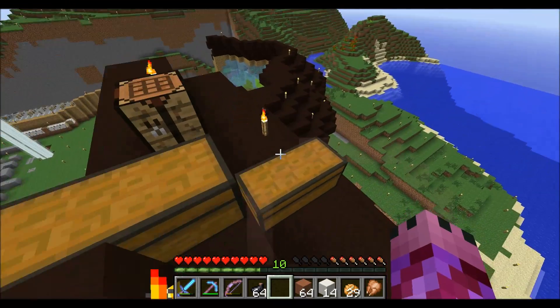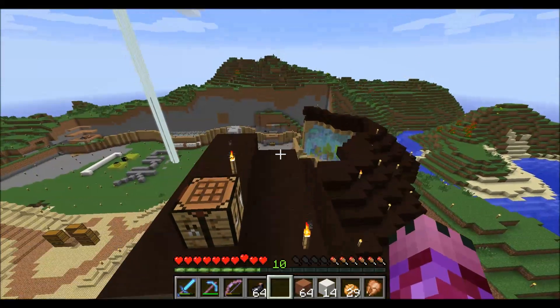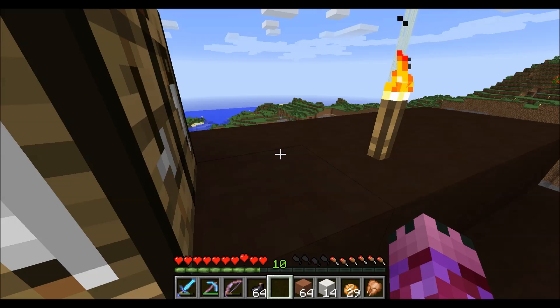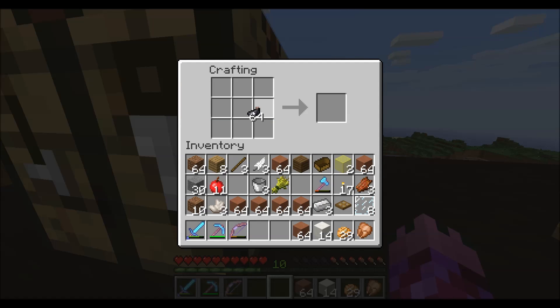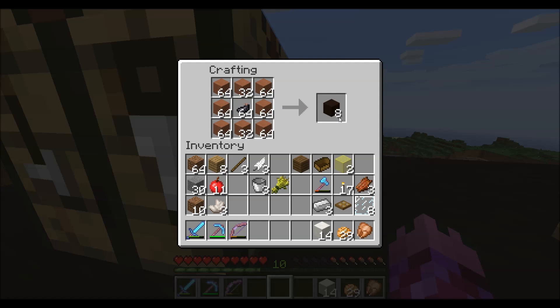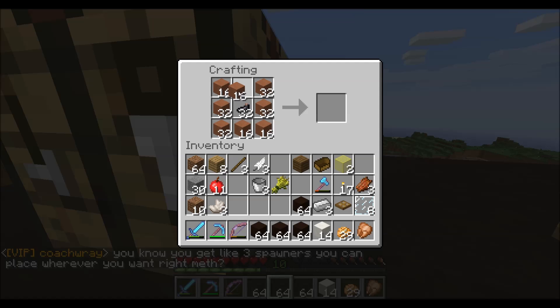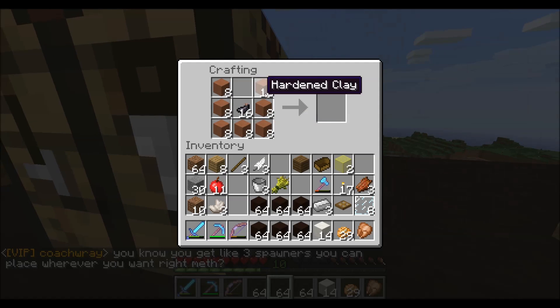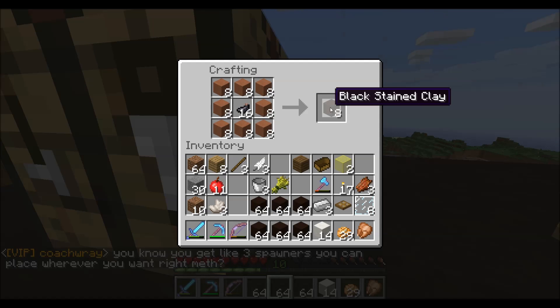I put all these chests up here because I was going to work on the roof. You can see I have all this clay and squid ink sack. So this roof has got a long way to go. The house has got a long way to go. In my head it was going to be way longer than it was wide, but that didn't work out. So we've got some designing to do. That's all for clay.